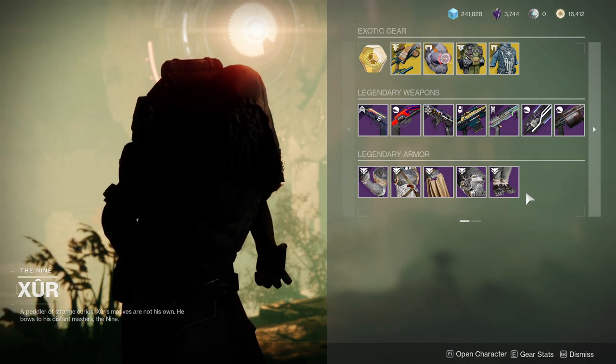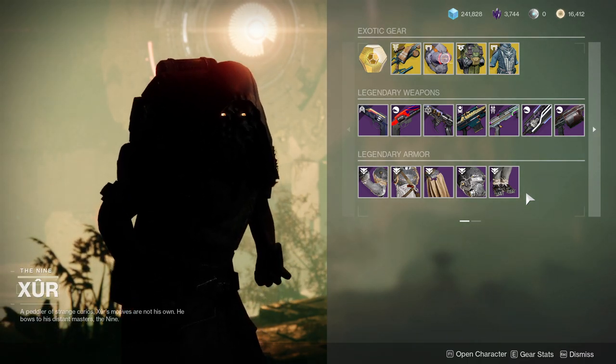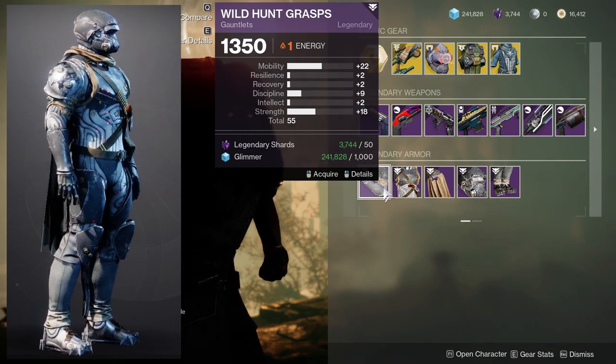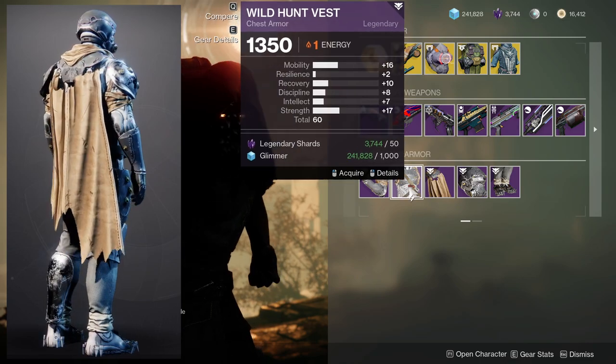Not so much Warlocks — I think Warlocks look pretty terrible. But let's go through Hunters first. The Wild Hunt Grasps have Mobility at 22 and Strength at 18. It's fine, but pretty terrible overall. Wild Hunt is also not the best here.